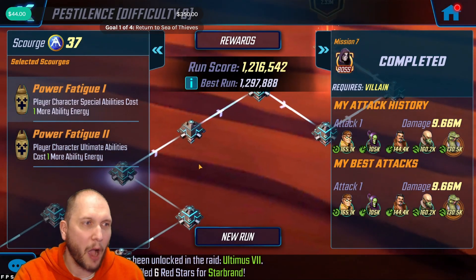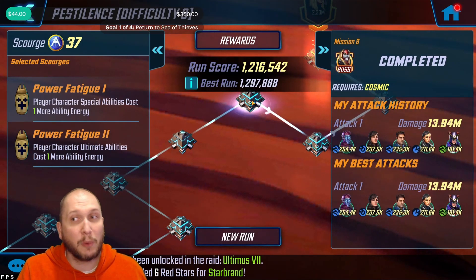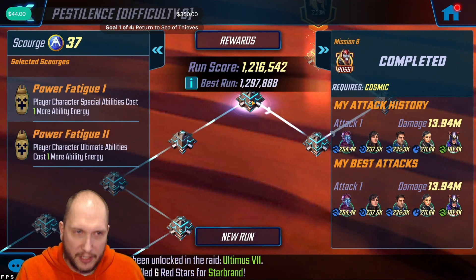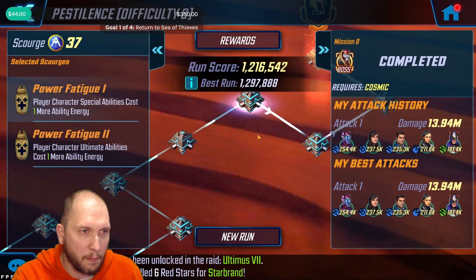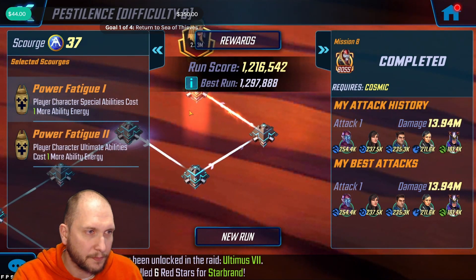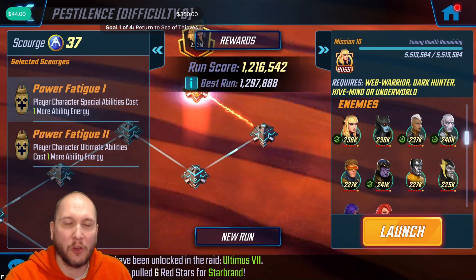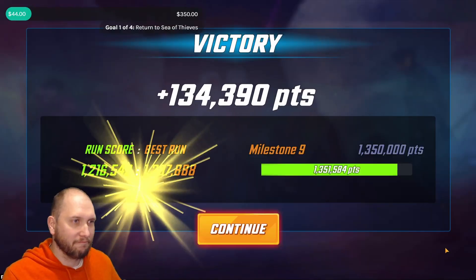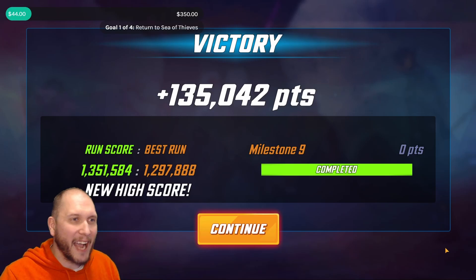For the Cosmic section, you're going to use your Dark Dimension team — exactly what I had right here — and you'll breeze through it no problem. Then use your Hive Mind to finish up. This should get you the 1.35 million that you need to complete it. Just above the threshold — exactly what we needed.